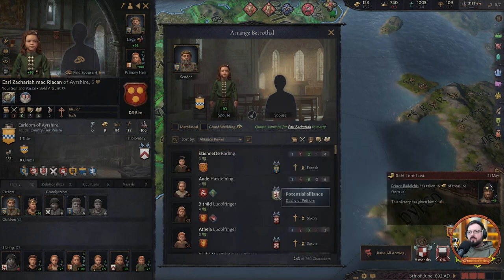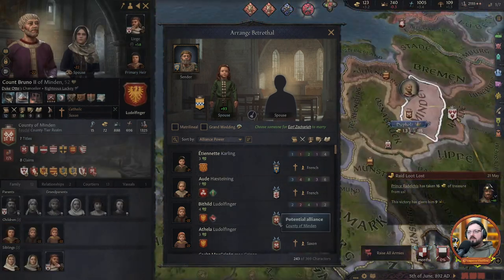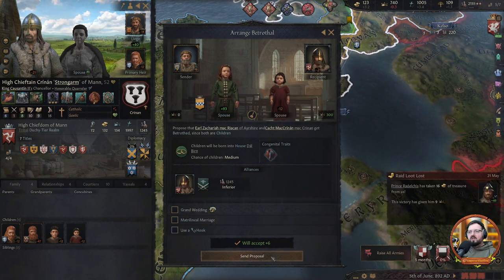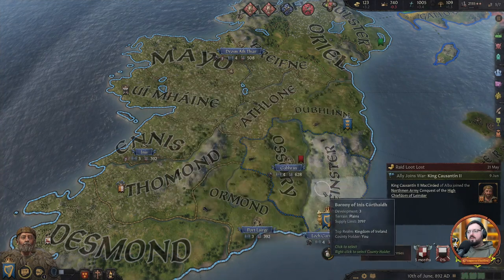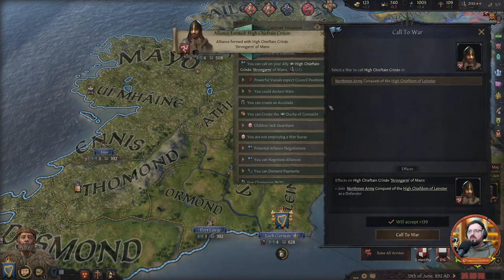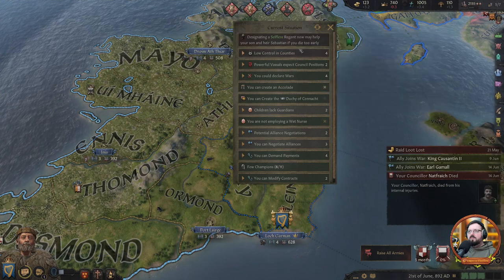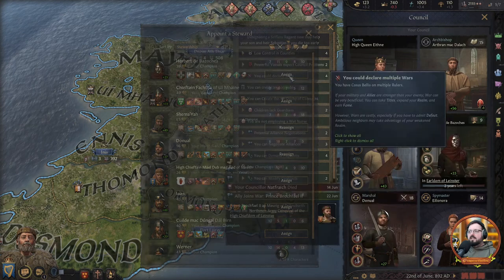We get hunchbacked but something is better than nothing. Our troops are really diminished right now, so we're in a troublesome position without allies coming in. We definitely need them to come in. Our new steward is gone — shame. Let's put this other guy in then. Everyone is joining, everyone is coming.